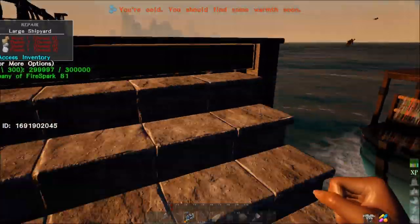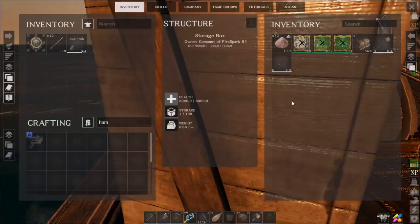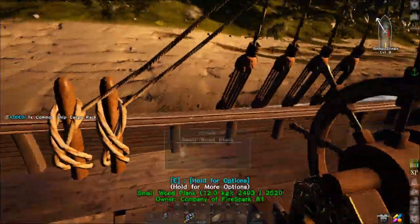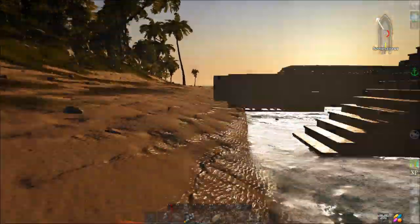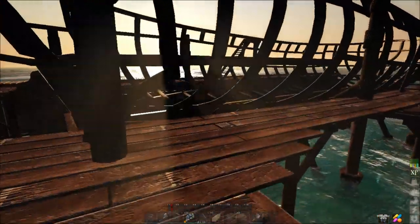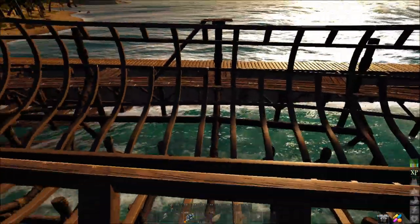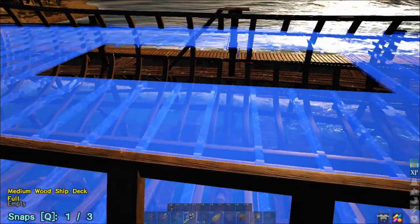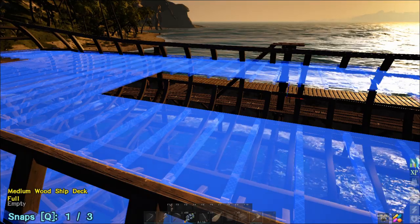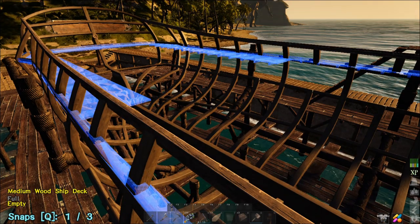I built one of these because I was going to put this cargo rack on this ship, but I could not get it to go on that ship. So we're going to see if we can place it on this one, because extra storage is always good. If this is going to be our first mobile base, storage is going to be a serious issue. Okay, that's the right deck.